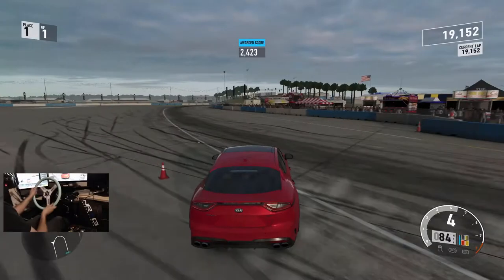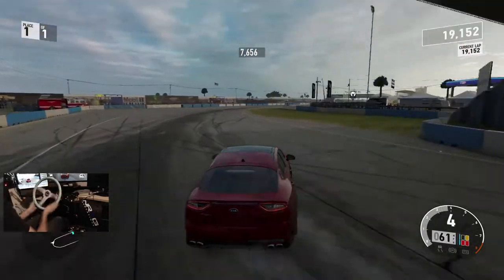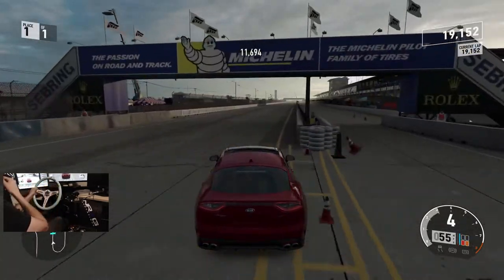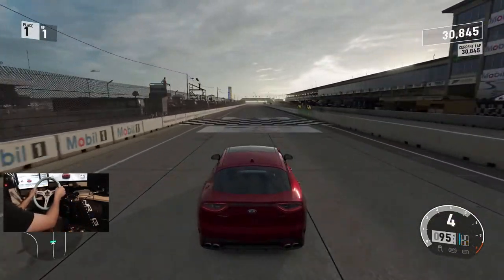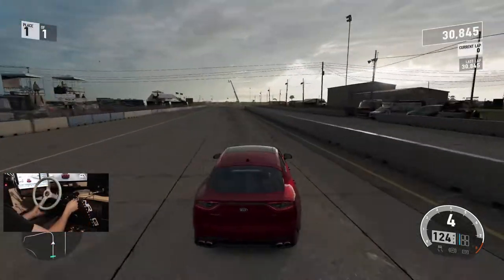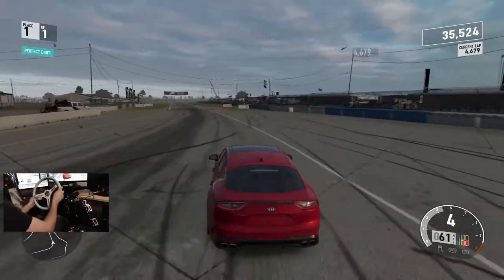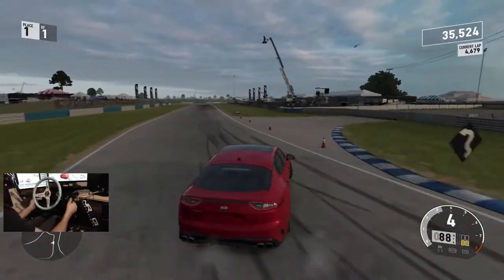Throw it in nice and hard — not worried about the points, but we can get points out here. There we go, handling the bumps pretty well, 9-10K. Just like that Forza 5 clip from the previous episode — a lot better than I thought it was gonna be. We may switch up tracks here and rip this Stinger at another track. No brakes and the clutch bogged it down — should have downshifted. So I think we're gonna switch up the track, modify the tune very slightly, because this tune is pretty good actually.